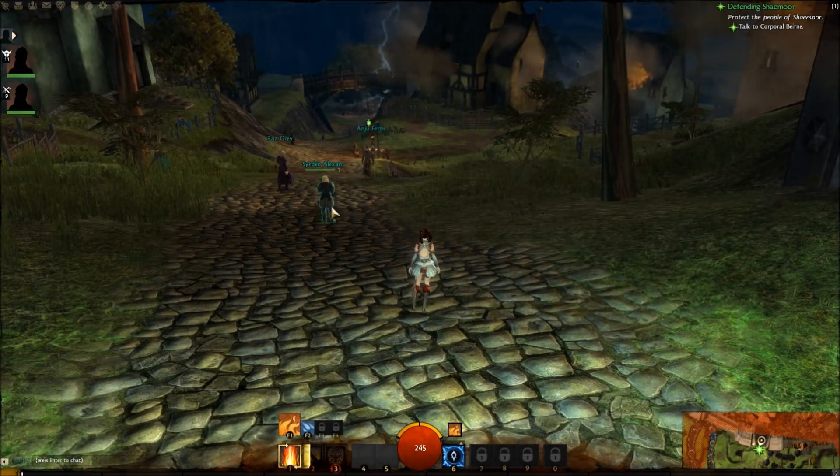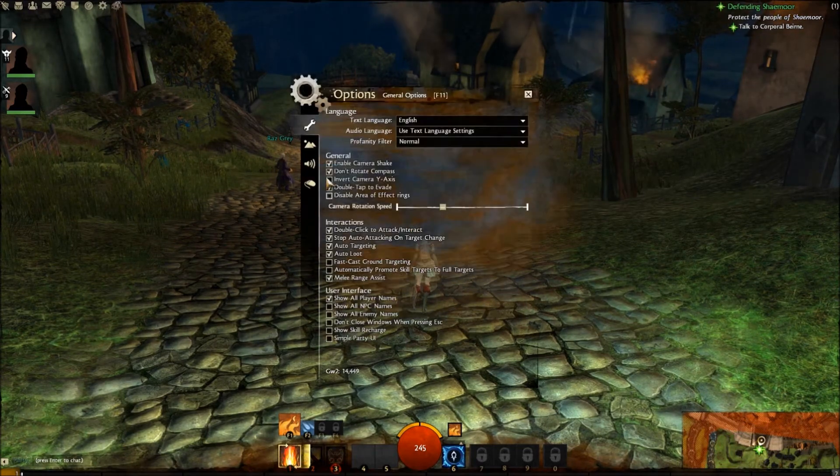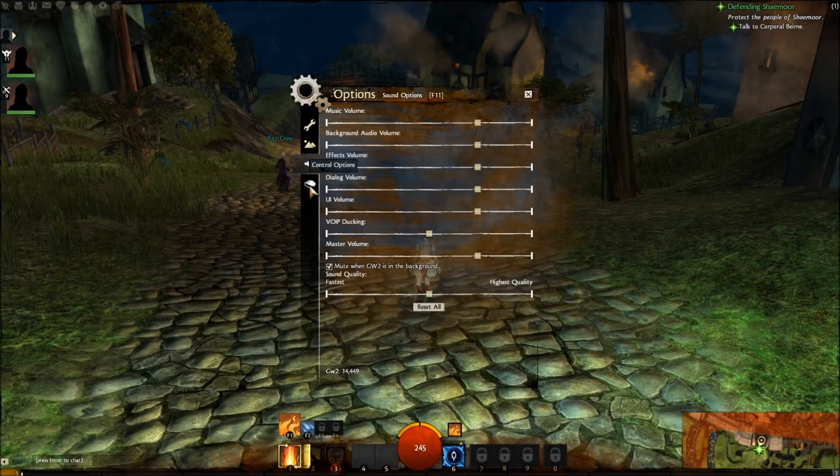You can probably assign the Mail hotkey later. Under the Settings tab under the game menu, you can go to Options and set your basic general options, graphic options, sound options, and control options.